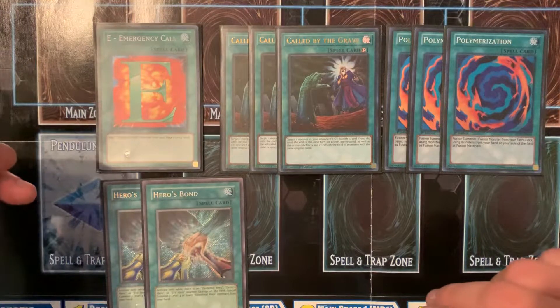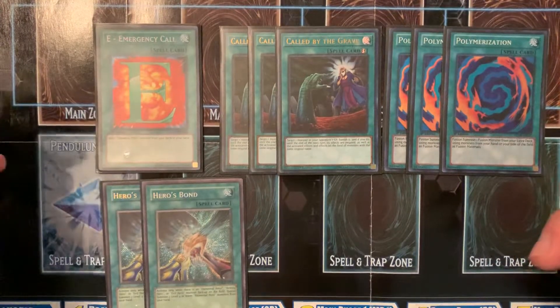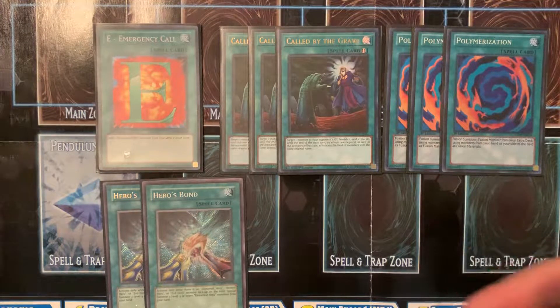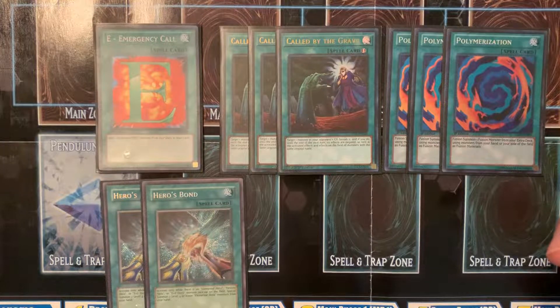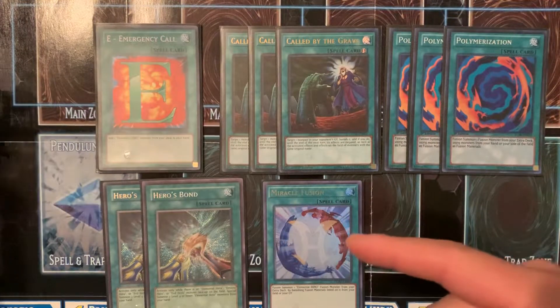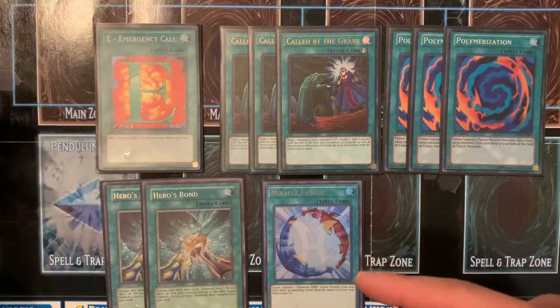I think it could be cool because I am going to run Favorite Hero, which is coming out in January. It's a quick card — you equip it to your level 5 or higher Hero, and during the battle phase you can take a field spell from your deck to the field spell zone. So it could be interesting. I also have a Miracle Fusion, but I am looking for an Ultimate Rare version — if you have one, hit me up.